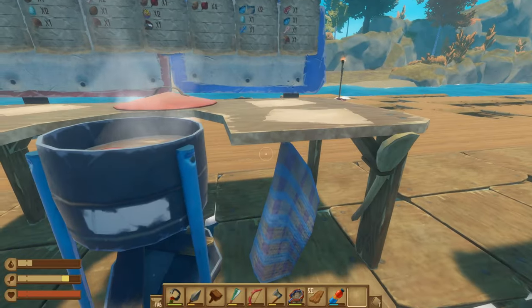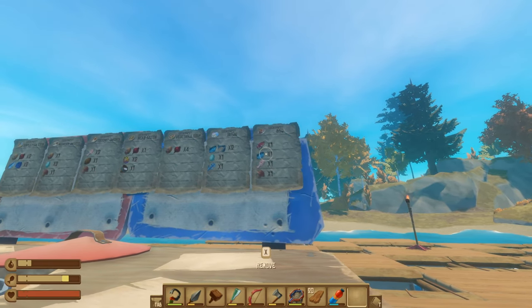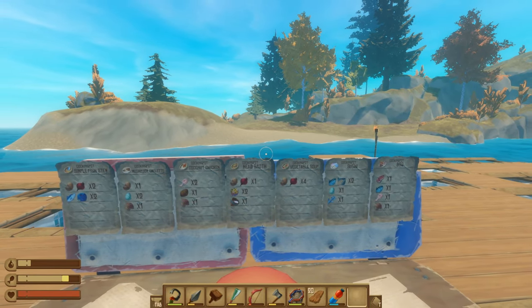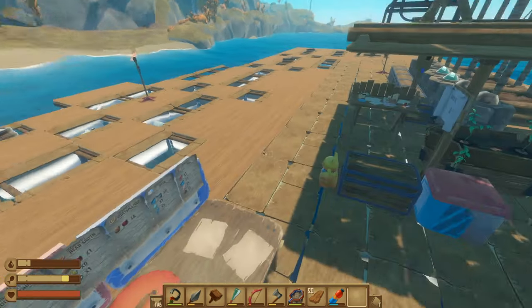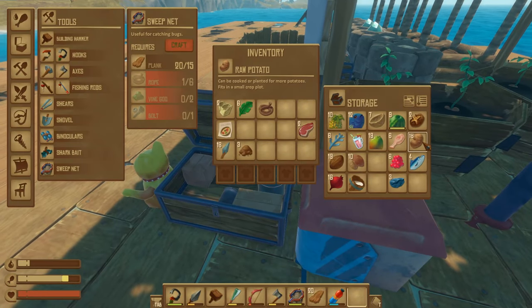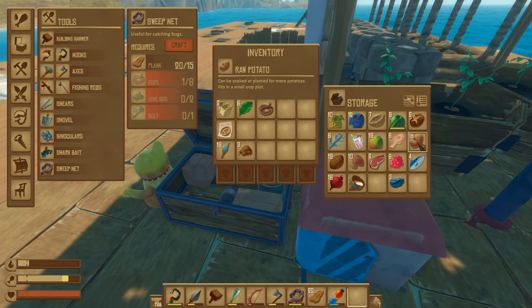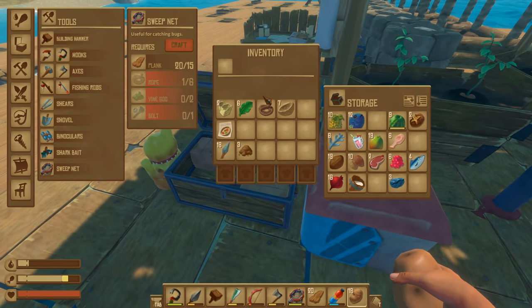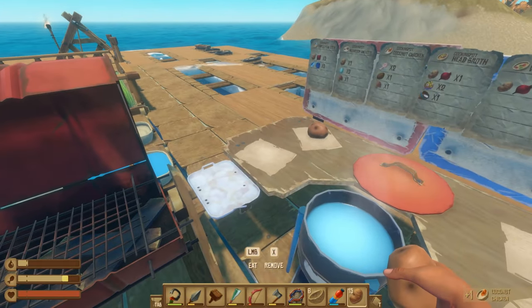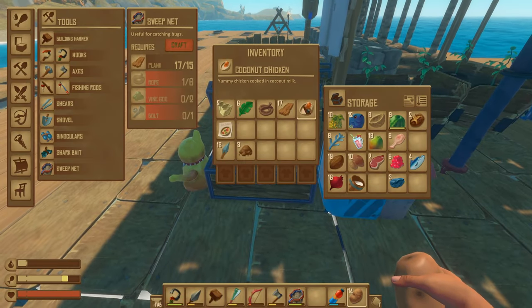Do we have any recipes for the meat? Barbecue requires mushrooms, chicken, fish, and meat — there's no other red meat recipes. We can make some vegetable stew; it just requires potatoes or beets. Just put this in here for now. Wait, we need our bowls.